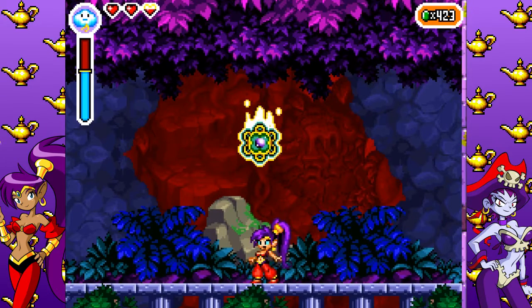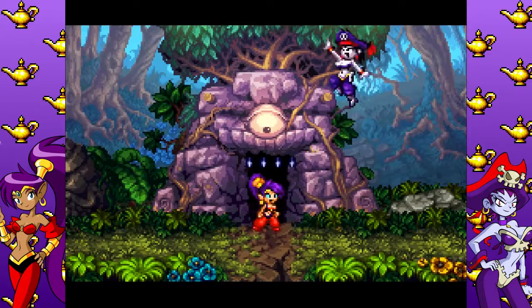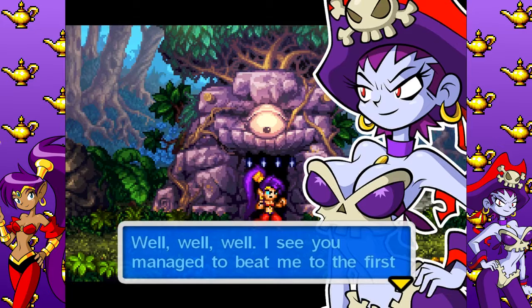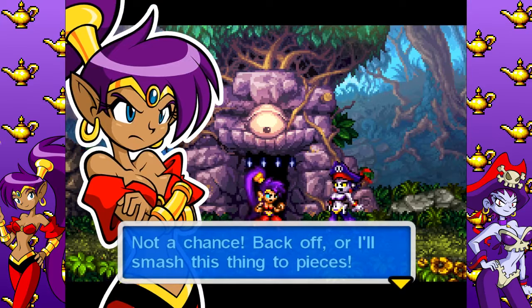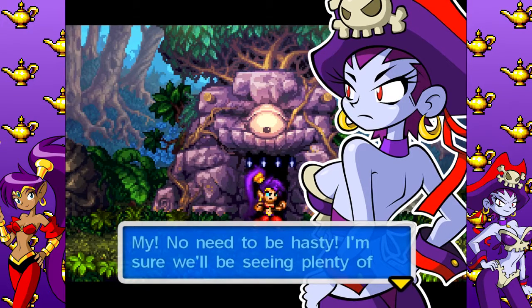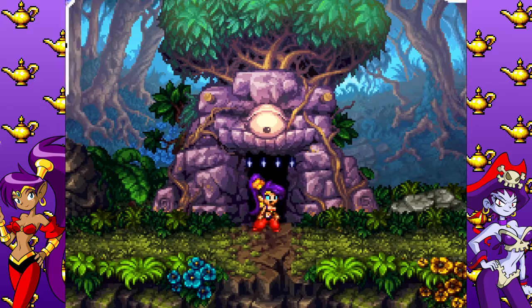There it is — the magic seal. Yeah, we got it. Right on. Oh, it's you — Risky Boots. Well, well, well. I see you managed to beat me to the first magic seal. Nicely done. Now be a good girl and hand it over. Not a chance — back off, we'll smash this thing to pieces. My, no need to be hasty. I'm sure we'll be seeing plenty of each other down the line. Ta-ta. Well, there she goes.